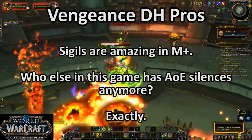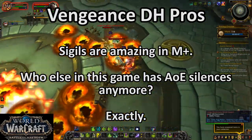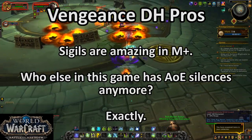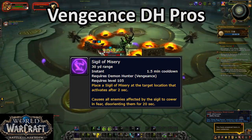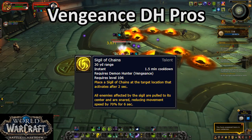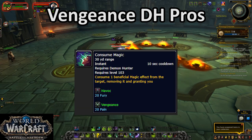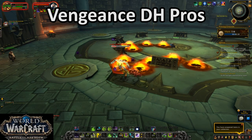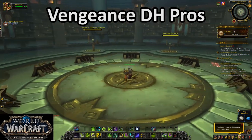Demon Hunters also have really nice mob CC utility. While they don't have a direct AoE stun, that's not necessarily a bad thing due to how diminishing returns work. Instead, they have an AoE silence, an AoE fear, and an AoE grip slash slow, as well as a single target incapacitate and an offensive dispel. That offensive dispel is unique among tanks, and very, very nice to have.